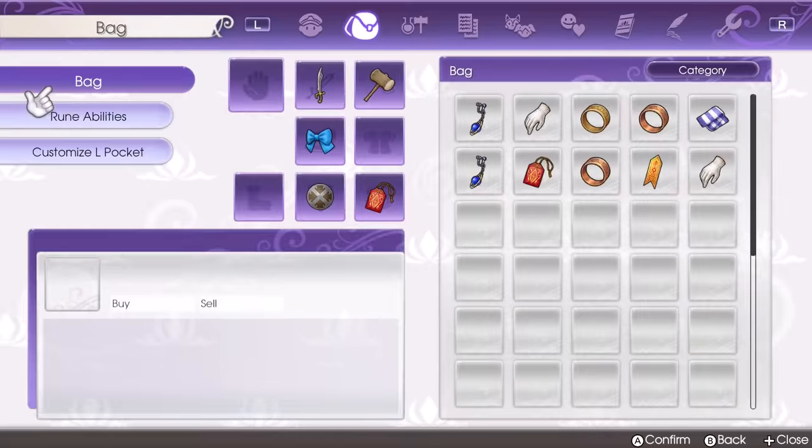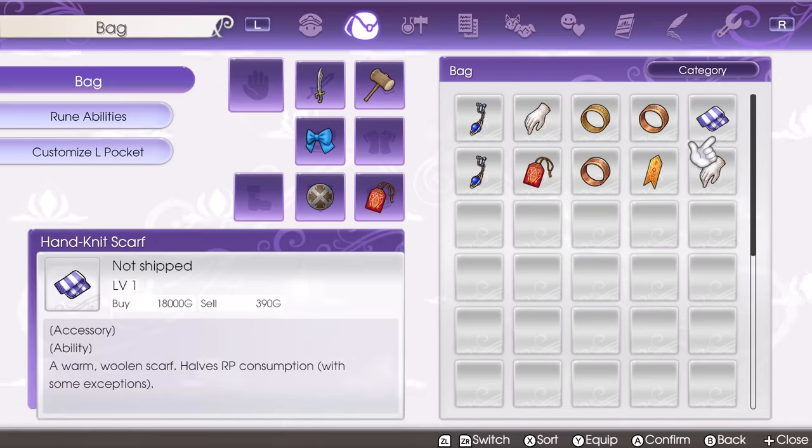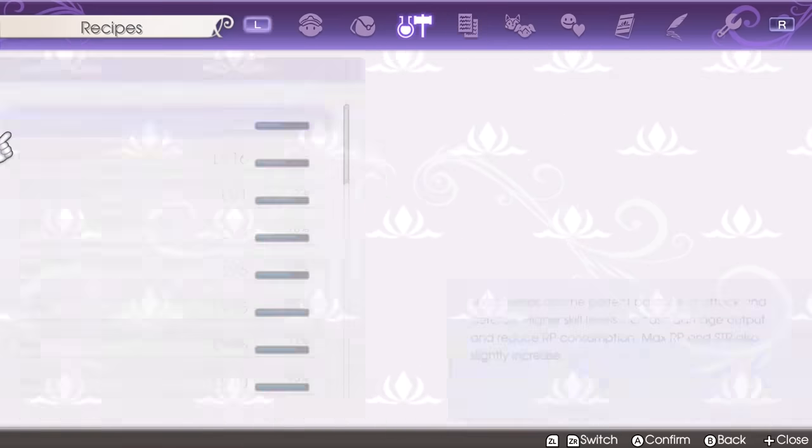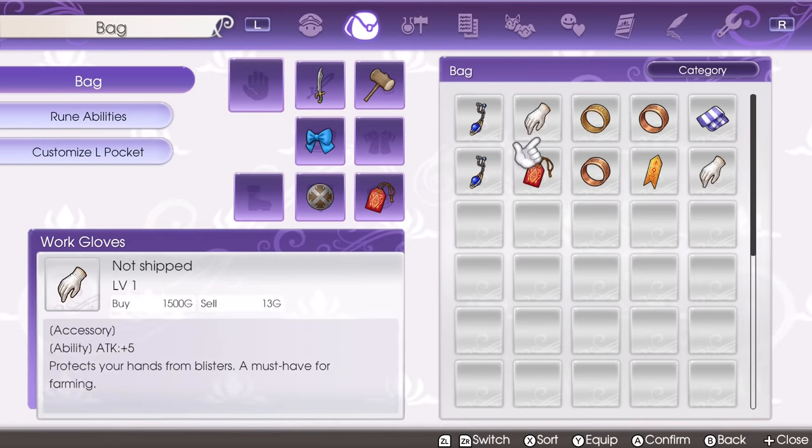Next we have Terry, and he's gonna give you accessories — some obviously better than others. One good one I got today is the handknit scarf, which reduces RP consumption, so that's very useful. And one I didn't get today, but you do have a chance of getting, is the heart pendant. The heart pendant will double the skill experience that you get, so you'll be leveling up all your skills very quickly if you have it.